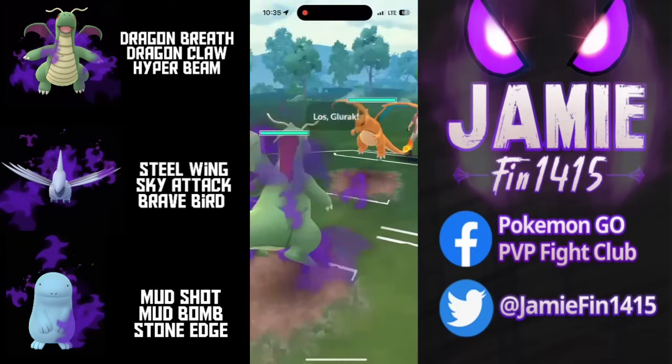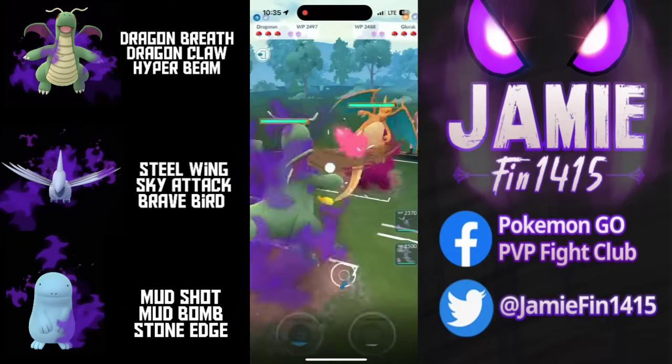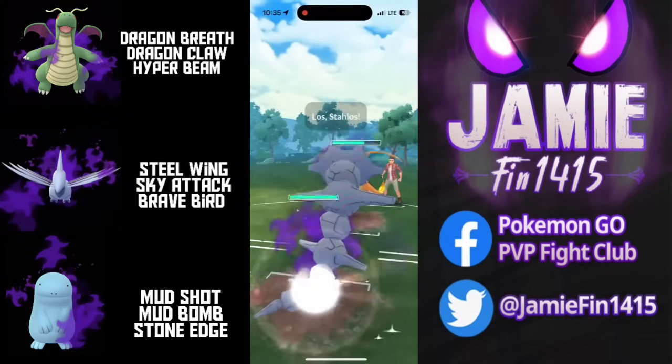And that is going to wrap things up for set number two — eight and two overall with the Skarmory Quagsire core in Ultra League. Very, very good stuff.